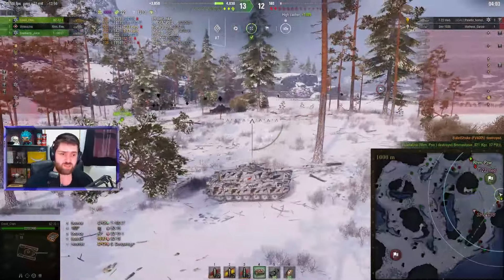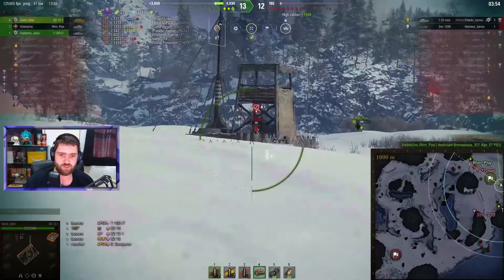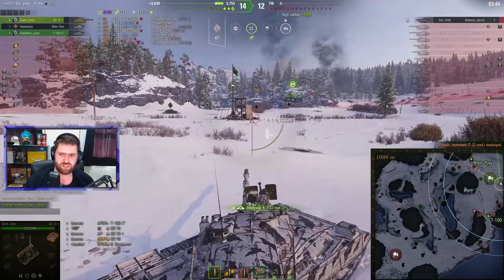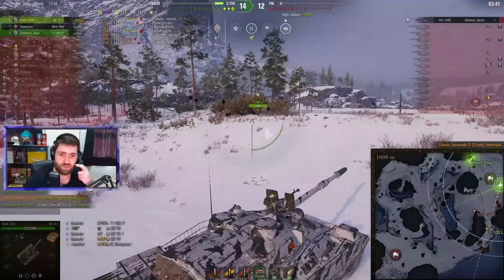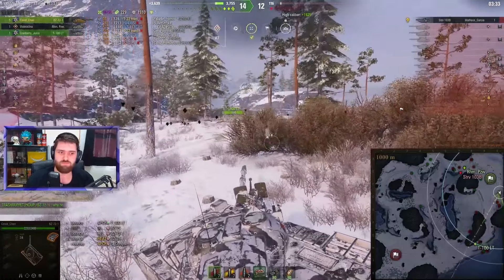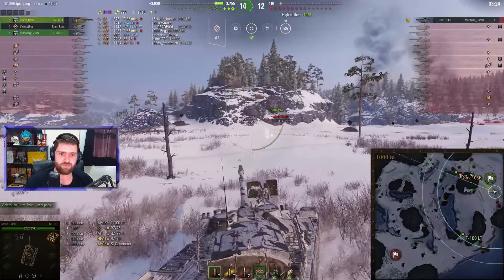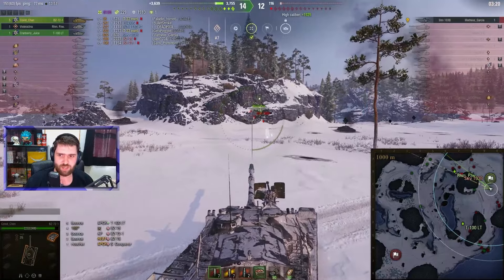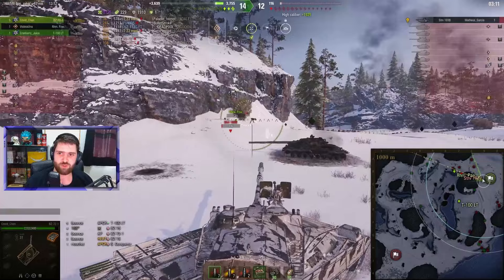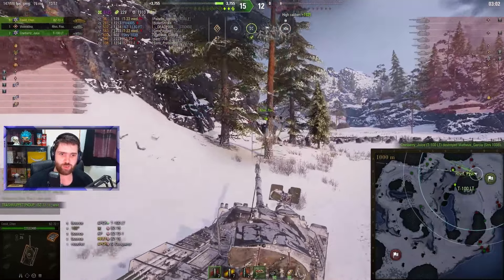T-100 LT doing a lot of damage as well, up to 8,000 damage already. The T-22 medium is going after the Rheinmetall Panzerwagen, and the Panzerwagen finishes off the Kampfpanzer 07P. A lot going on at the same time. Kovu-Chan with an AP round loaded — maybe switch to an HE round. Intuition switch, there we go. 36 damage is all you need into the side of the turret. Easy kill! 5 kills, 8,000 damage, with only the STRV remaining on the enemy team. The STRV on 100 hit points — the Panzerwagen holding it there, 50 meters away. Who's going to get there first? Panzerwagen, T-100 LT, Kovu-Chan? Is it Top Gun? Looks like the T-100 LT is the one getting there first.